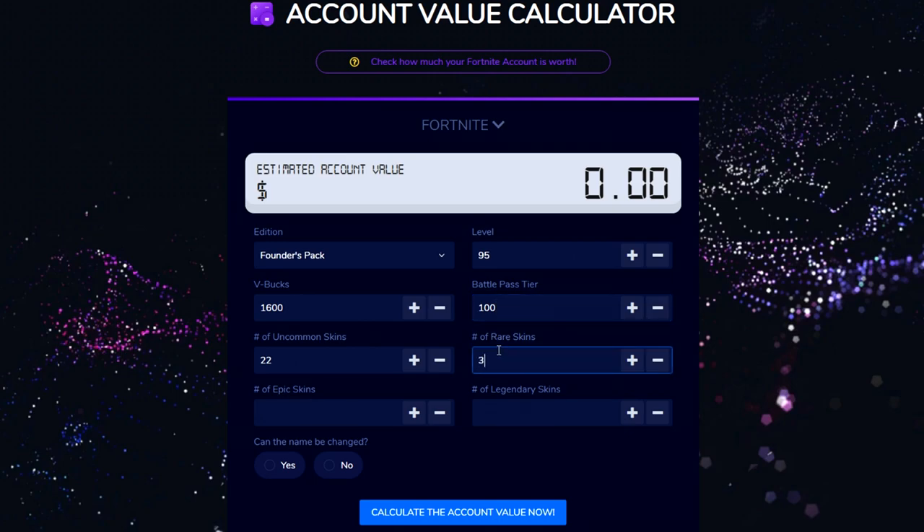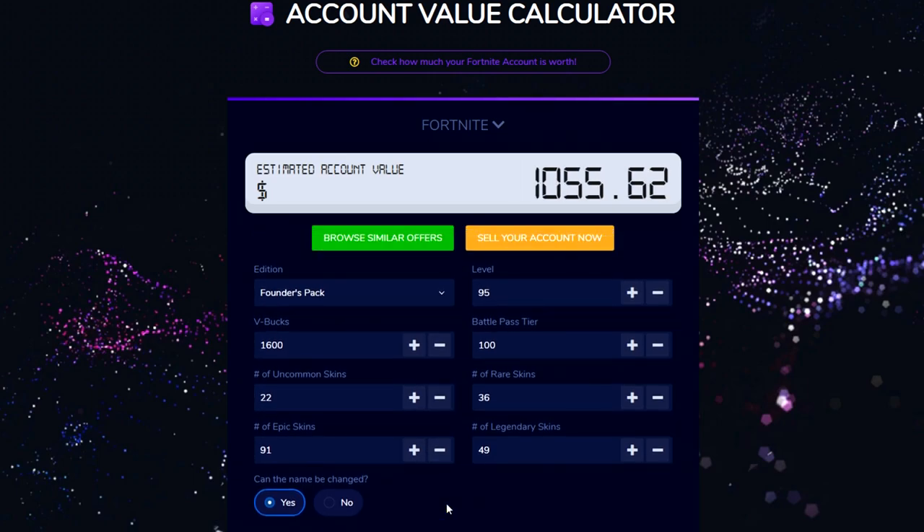I have 36 rare skins. Number of epic skins — that's purple — I have 91. That's nuts. Number of legendaries: I have 49. And can the name be changed? I'm not sure why that matters, but yes it can. I went ahead and calculated the account level.